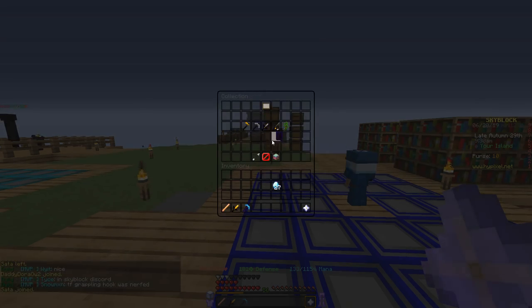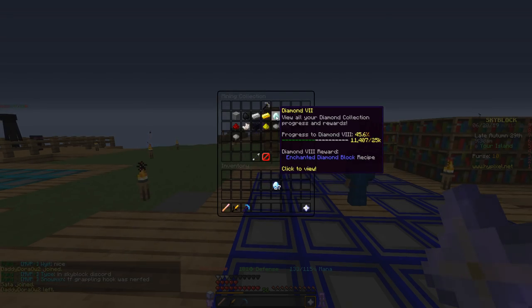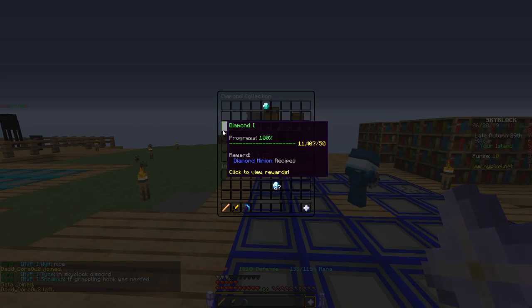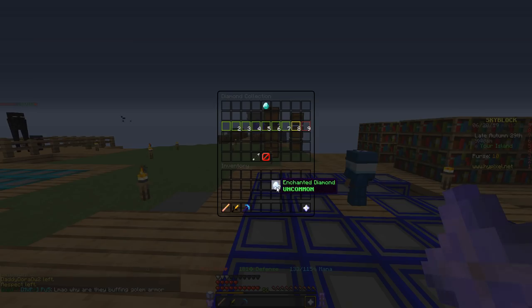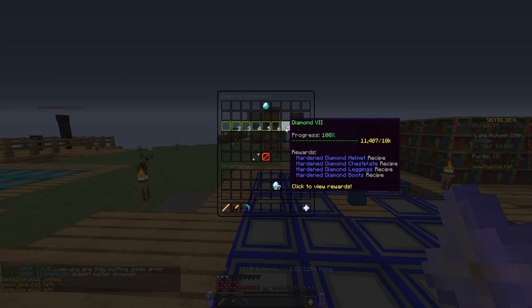What you're going to do is go to your collections, mining collections, and your diamond collection. Now, first of all, you need to be able to craft enchanted diamonds because that's what it takes to craft this armor. So that's at diamond 4. But either way, to craft the armor, you need to get to diamond 7. Once you're at diamond 7, you unlock the ability to craft hardened diamond armor.